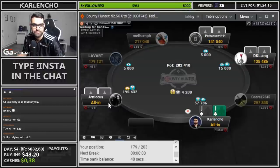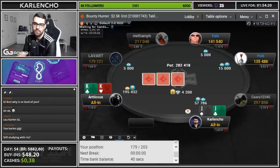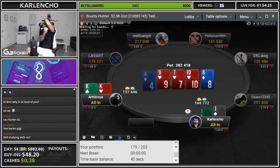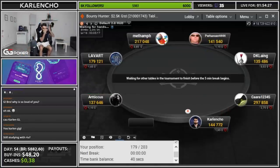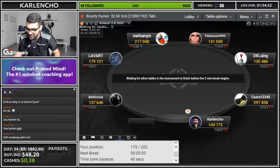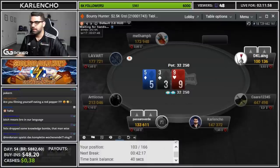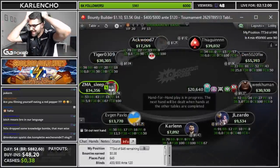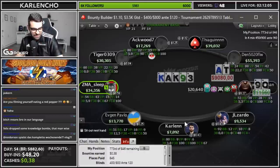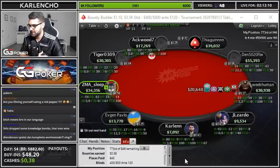Oh — looks like he woke up with something. Yes, yes, yes, yes, yes, yes — nice! Yo yo — nice one guys, I think we made our first ITM! Oh my goodness, no freaking way. Not a single flip won but hey, we're in the money with big blinds bro — freaking insane, let's freaking go!